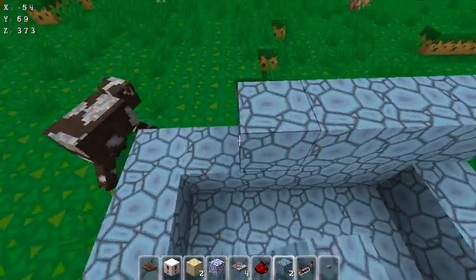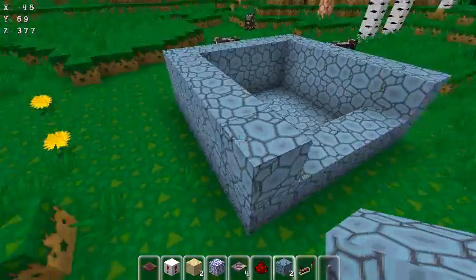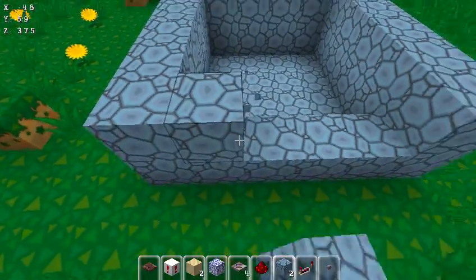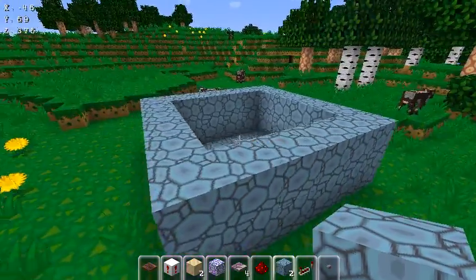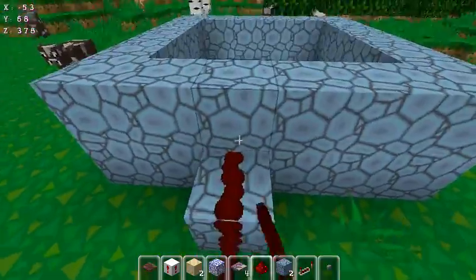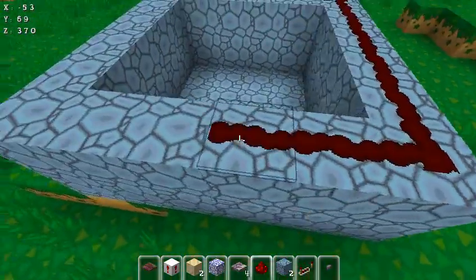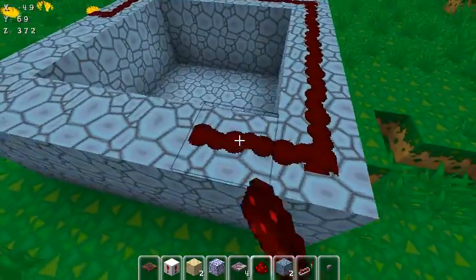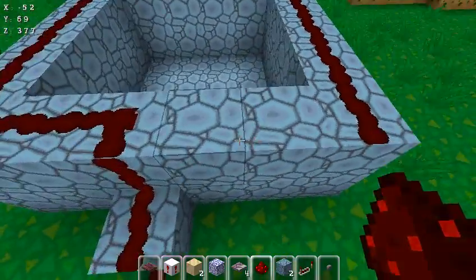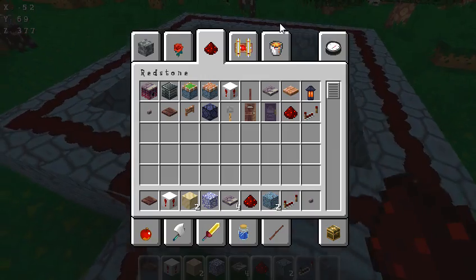Yeah, it's two blocks high. Sorry if you guys can hear my breathing. So then you want to surround the top edges with redstone. All you really need for this is a building block, TNT, redstone, something to set it off, and water.